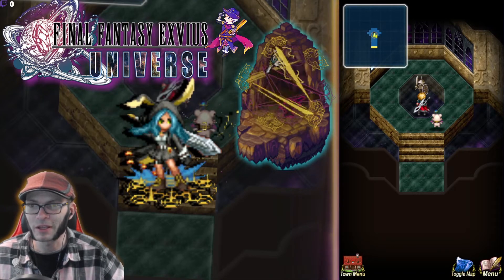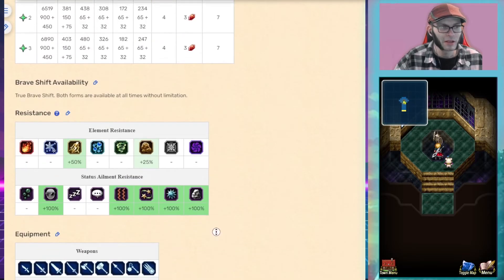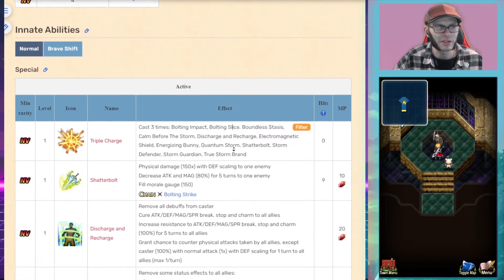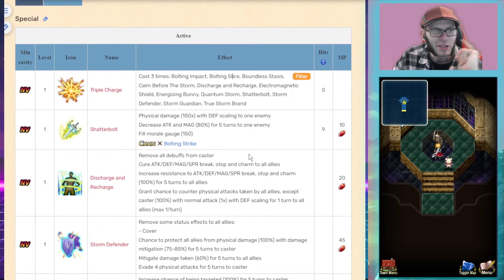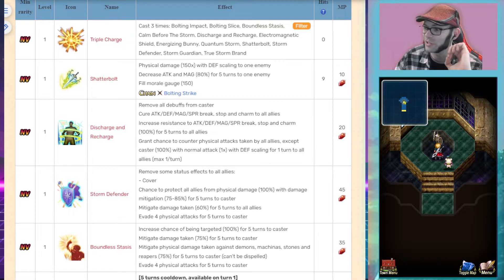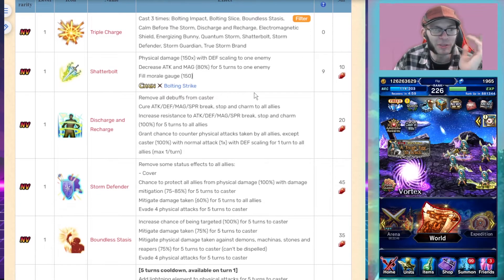In her Brave Shift form she can still equip almost everything. She has Triple Cast and can decrease attack and magic by 80%. She fills the morale gauge — notably only in her Brave Shift form. She can remove all debuffs from herself, cure breaks, stop, and charm to all allies, increase resistance to those ailments, and grant a chance to counter physical attacks.